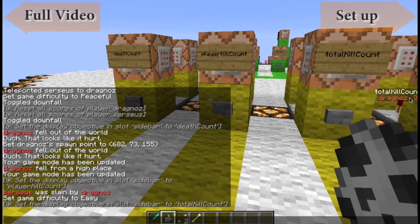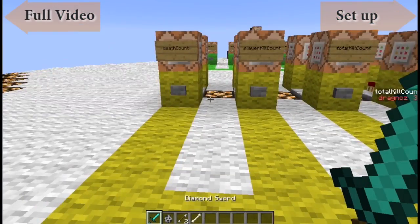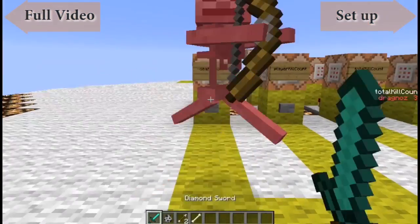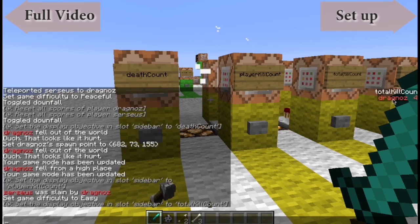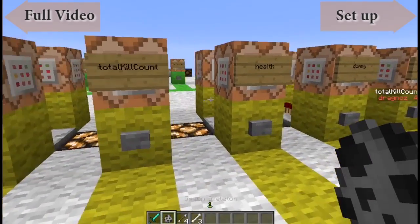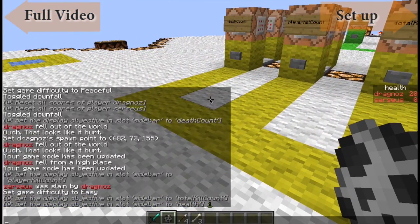Total kill count is different — if I kill a player it'll give me a point, and so will killing a mob. You'll see I've already got three because I killed Circius plus two mobs in the background. If I now kill the skeleton, my total kill count goes up to four.